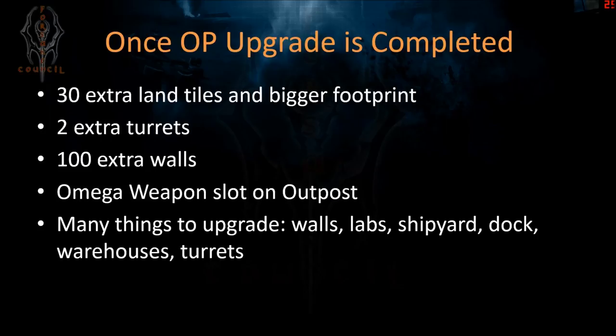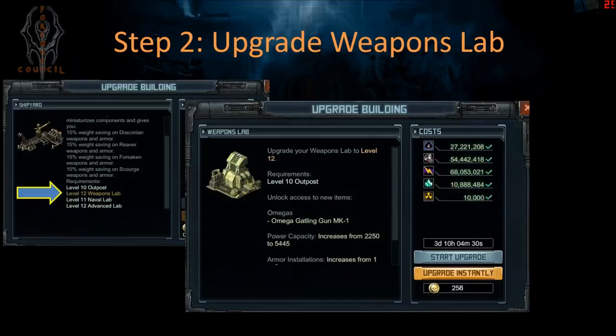I'll be releasing another video shortly with suggestions for Outpost 10 base layouts — stay tuned. I'd naturally suggest upgrading the shipyard next, but the shipyard requires the highest level of weapons lab first. So forget the shipyard for now — Step 2 is to upgrade your weapons lab. It doesn't require a lot of uranium or resources, takes only 3 days 10 hours with officer, and once completed it lets you upgrade the shipyard and start researching the Omega Gatling Gun Mk1.